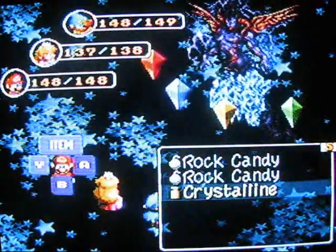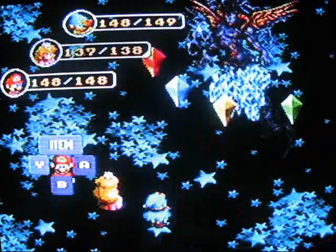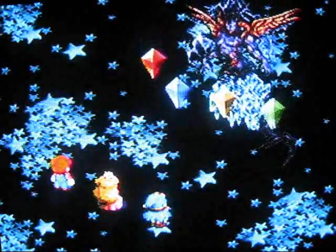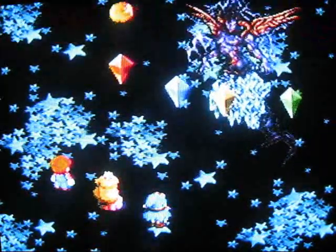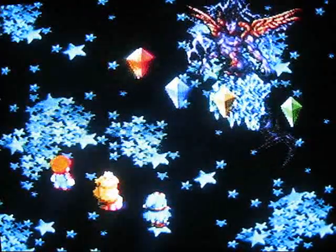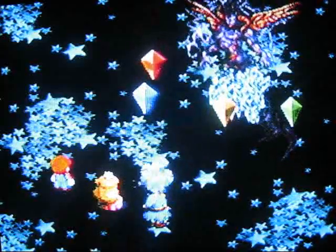Next I'm going to spam Rock Candy, just because I have them — that'll deal 200 damage to everyone. And here comes the special attacks of death. Thank god I got some Crystalline power. That Static E did very little damage, which I'm quite surprised by. That did zero damage to Peach. We've got a Crystal going down on Geno — hopefully he'll survive.